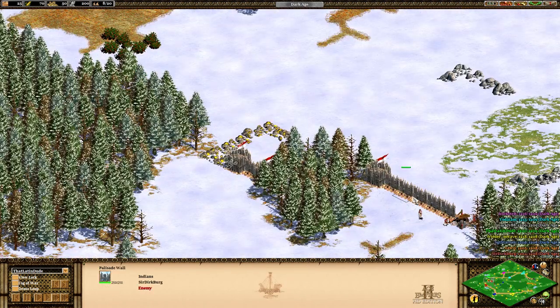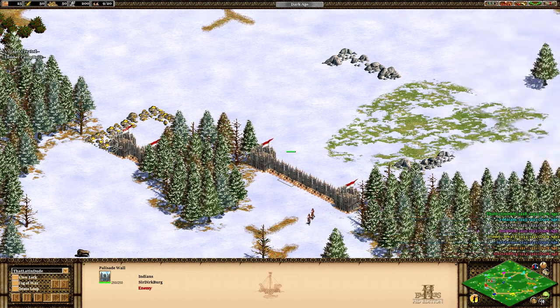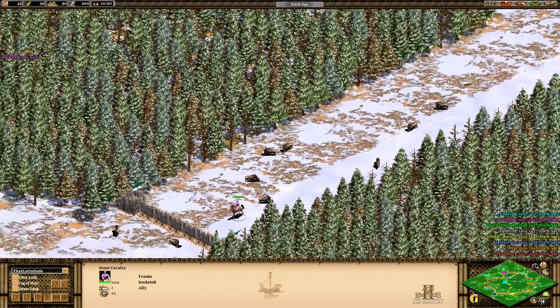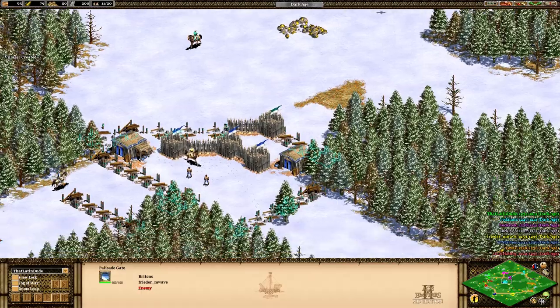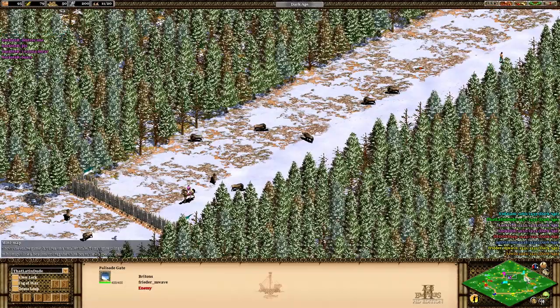I didn't realize the Indians had already built a Palisade Wall right here next to my gold. I should have just built walls down there because this gives them a huge advantage. There was a little debate between my two allies — the Persians built the wall, but the Franks wanted to hunt the boar there. He was like, 'No, I already built the wall.' But as you'll see, this starts a lot of contention with my allies.